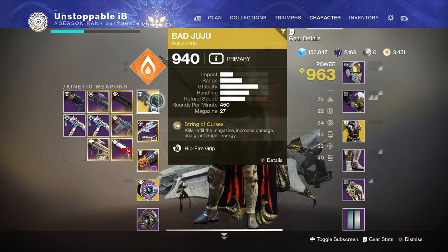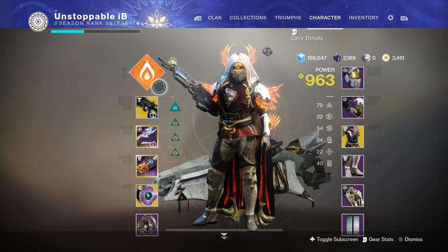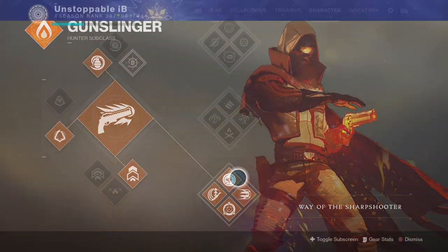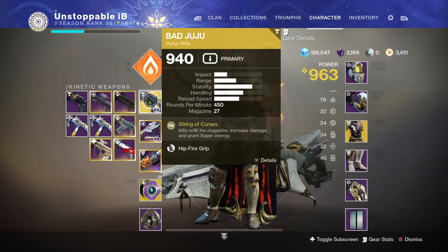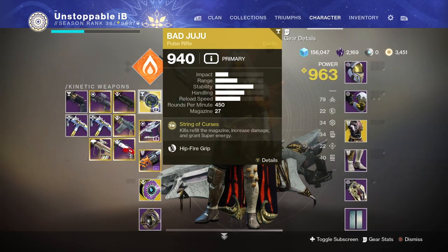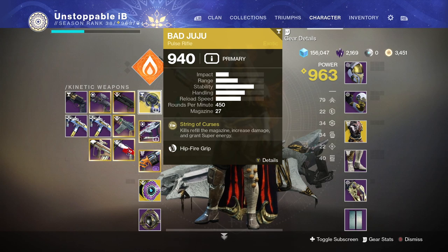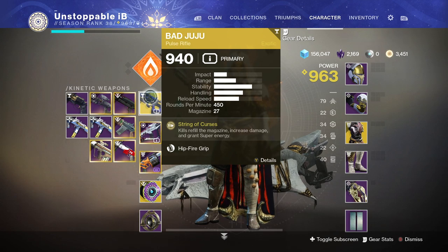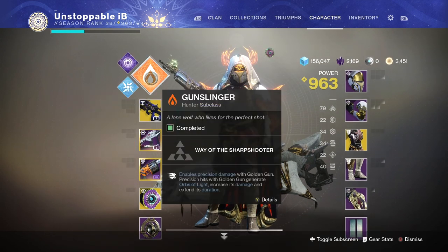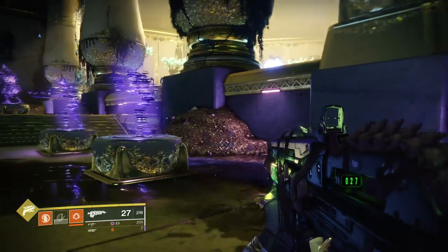One of the best weapons to pair this with is the Bad Juju. Bad Juju kills refill the magazine, increase damage, and grant super energy. I've worked out that with the super energy combined with your throwing knife precision hits, it usually takes around 25 kills with the Bad Juju to get your super back — which you can do pretty much every minute. If you can get 11 precision hits with your throwing knife, which sounds like a lot but really isn't once you get it down, you'll be getting your super back very quickly.